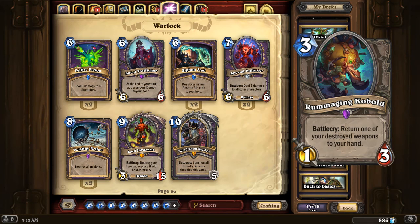Rummaging Kobold — we're getting close to the end. Battlecry: return one of your destroyed weapons to your hand. That's pretty self-explanatory. Weapon classes work well with it, which is now all classes because of the legendary weapons. The idea is: I'm going to splash in Harrison Jones to destroy your legendary weapon — and I'm going to play Rummaging Kobold to get the weapon back. Stick out tongue and make annoying childish noises.